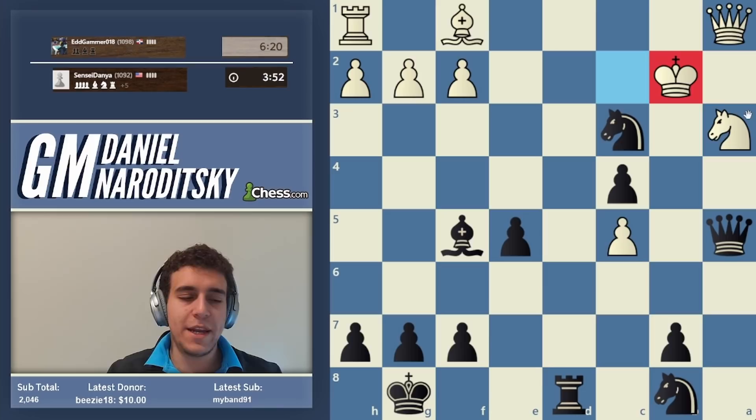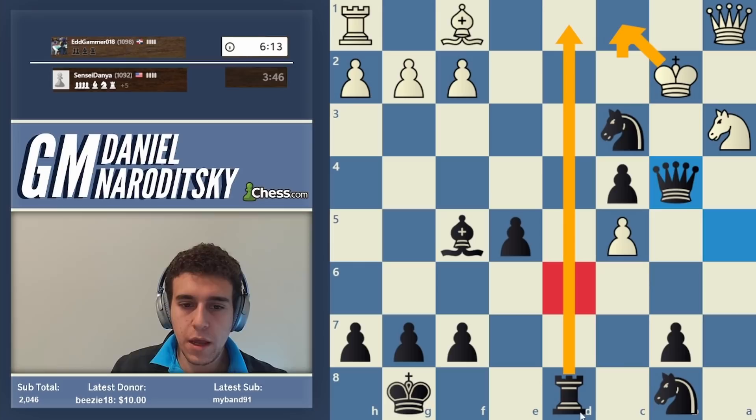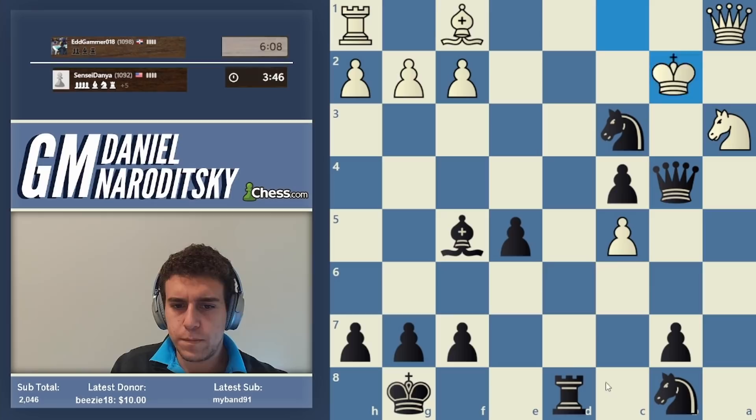Now there's a checkmate in two. Rook d2 is good but still not the most accurate — the most accurate is queen b4 check, king c1, then rook d1 mate. A simple attack that concludes successfully.